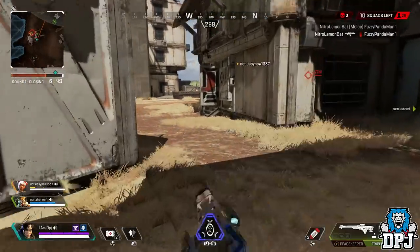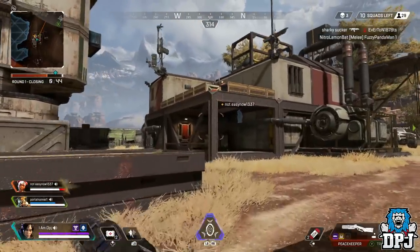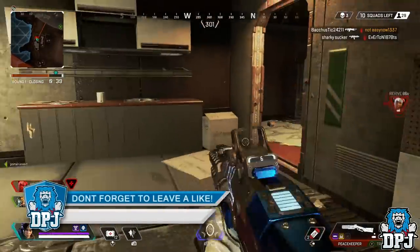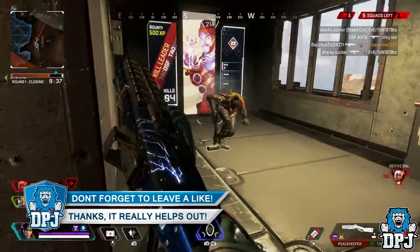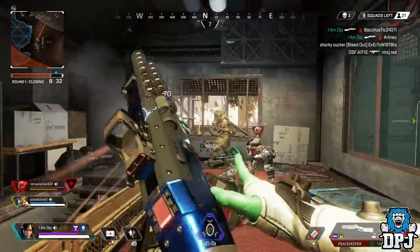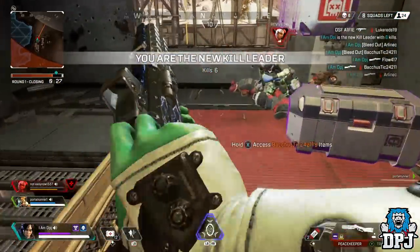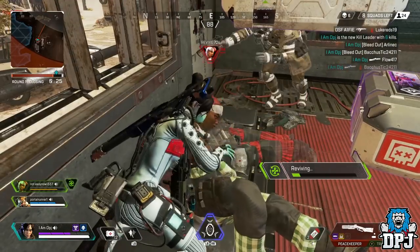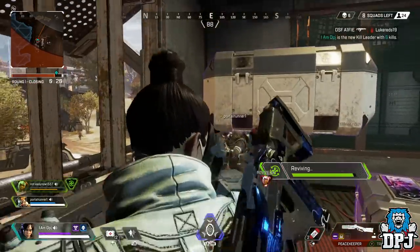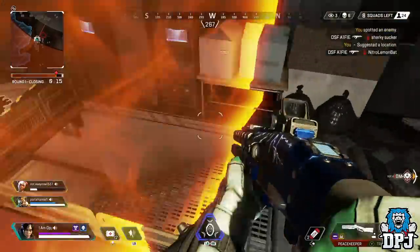Data miners have been at work again and they have discovered two new weapons coming to the game. My guess is they will arrive in June with the second season of content, which will also include new legends to play with — I've made a video on that linked in the description. A website called Rez, also linked in the description, is an all-in-one Apex page that showcases the game's armory, and interestingly it shows two new weapons with details about them.